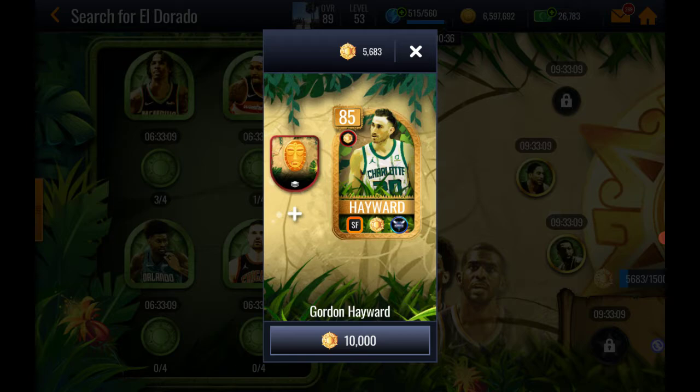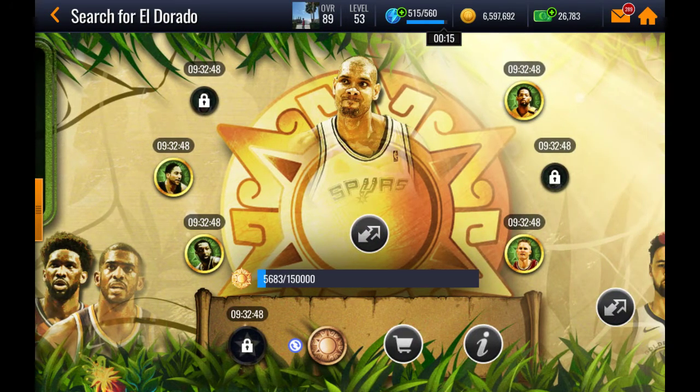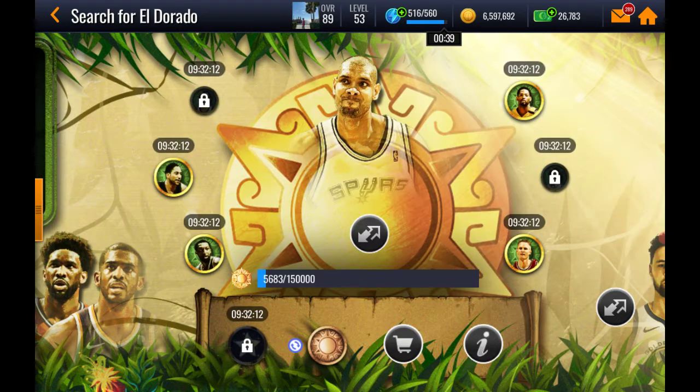To buy all five of these players you need 50,000 sun points. As you're playing these five events, you're going to be getting steals, blocks, three-pointers, rebounds, and assists — and that's where the middle row comes in. As you're playing, you're going to be getting achievements. For example, there's a Steve Nash achievement where you make 22 assists. You can make assists throughout any game mode — season, league, showdown, player versus player — it doesn't matter, as long as you're making assists. This event resets apparently every day, so you definitely want to play it.